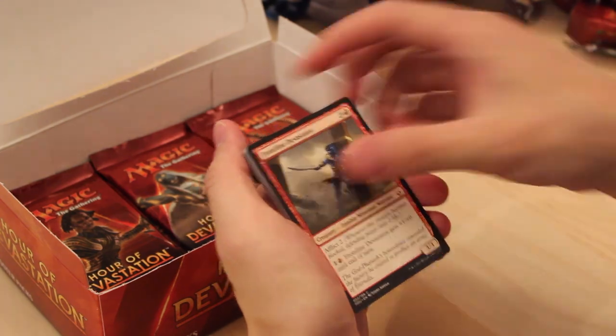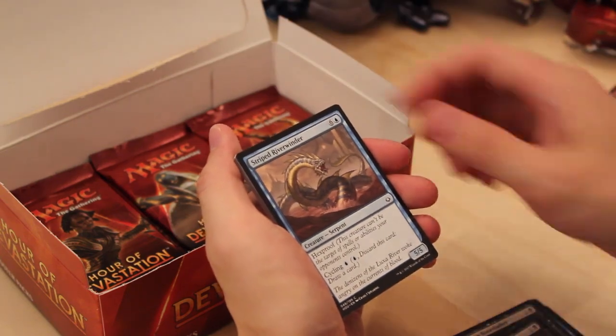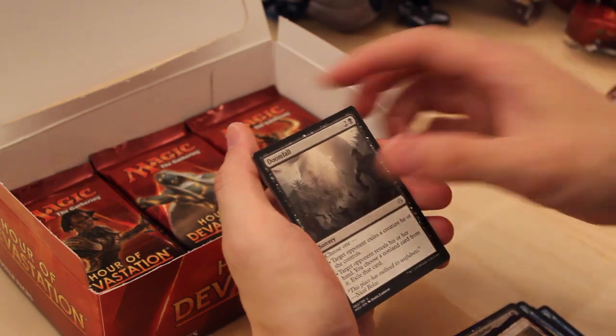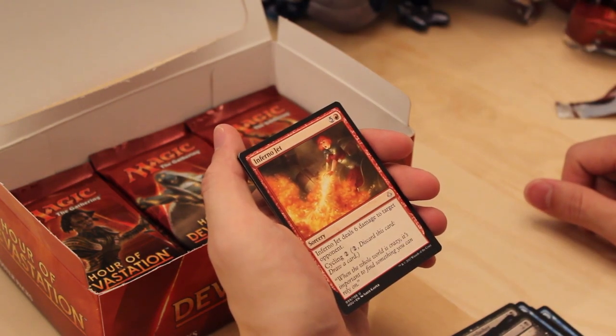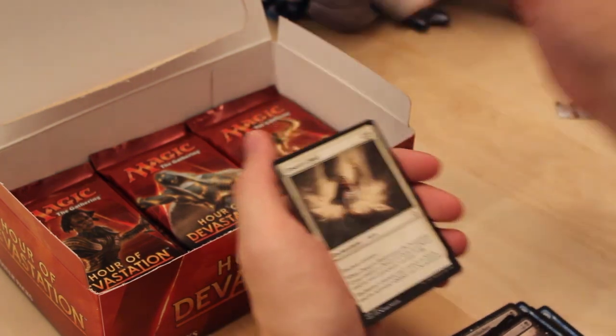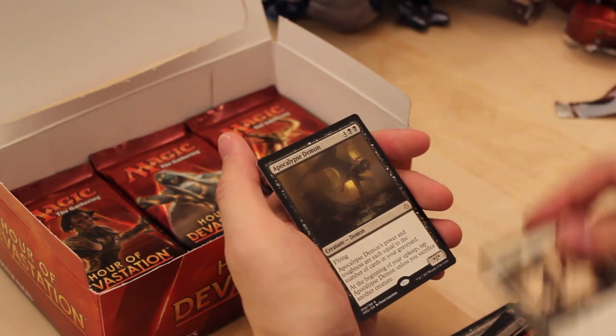Aven Reed Stalker. Frontline Devastator. Unquenchable Thirst. Marauding Bone Slasher. Bitterblade Sharpshooter. Wretched Camel. Striped Riverwinder. Ruin Rat. Steadfast Sentinel. Desert of the True. Doomfall. Inferno Jet — sweet card: six mana, deals six damage to target opponent, cycling for two. Desert's Hold — another good pacifism effect. And Apocalypse Demon — this card is jank, don't play it.